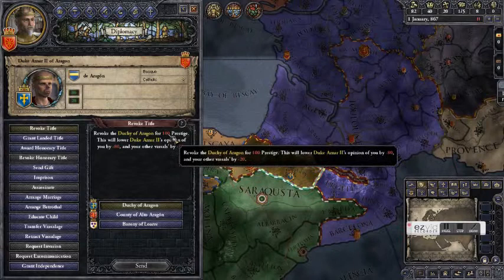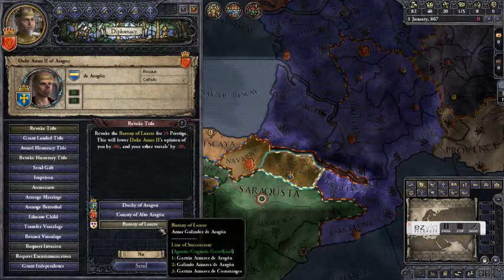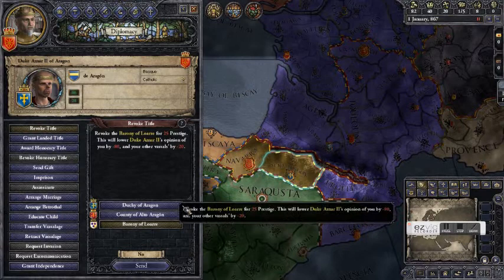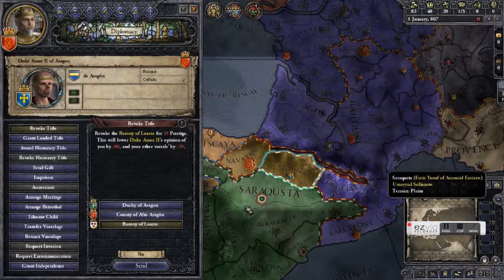We can take his barony, however that might cause problems because he'll just refuse. If we send the order he'll refuse and revolt against us, and we don't want to do that because his army is stronger than ours.